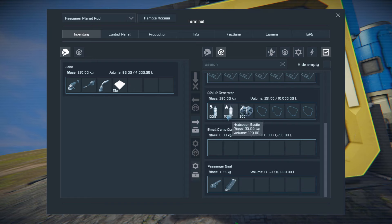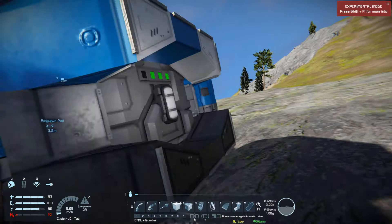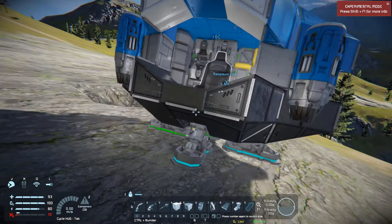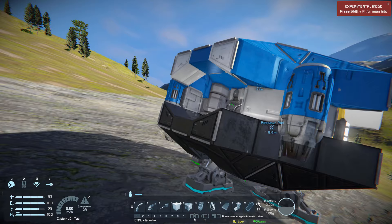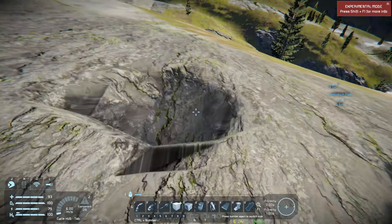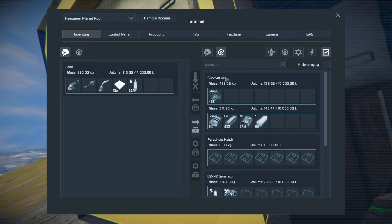I was looking for fuel — excuse me. I can't get that out of there. There we go, now I'll refill my jetpack. Some of y'all might have noticed I have the player inventory up at 4,000 — I have all the inventories up at 10 times normal limits, just so we don't get bogged down having to run back and forth for multiple trips because some of these components are really heavy. That will just make our lives a little bit easier.